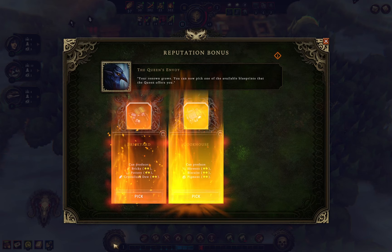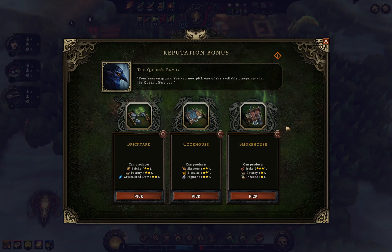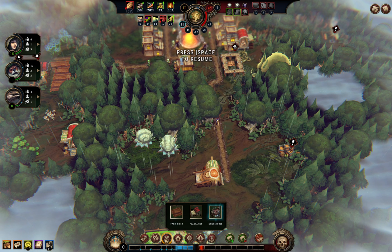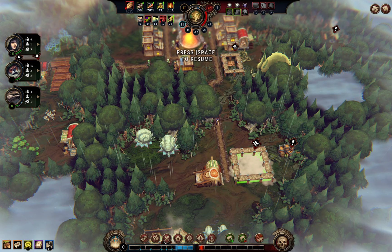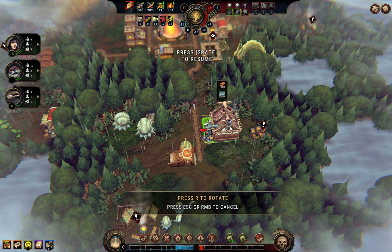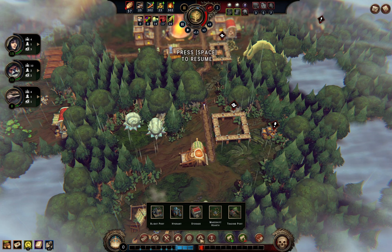We'll pick up a new blueprint. Wow — I got a smokehouse! Of course I got it now that I picked the other mission. We may as well build it — we'll put it up there because we might want to build a second hearth area down here.